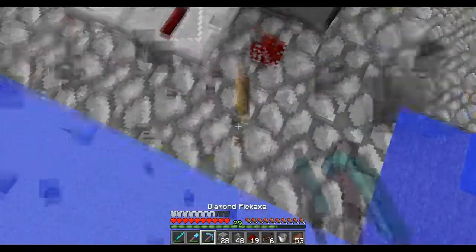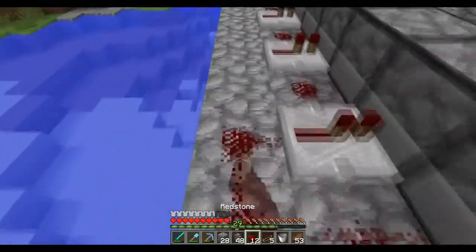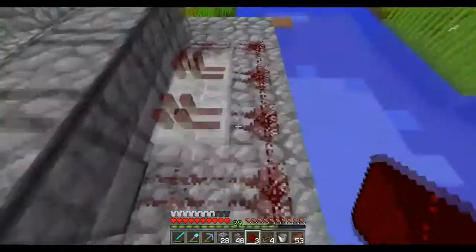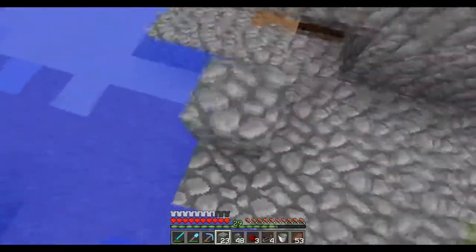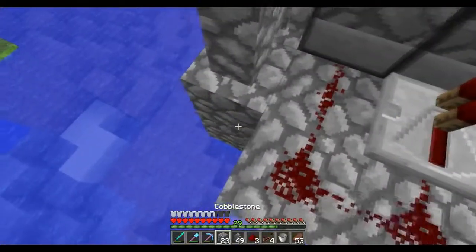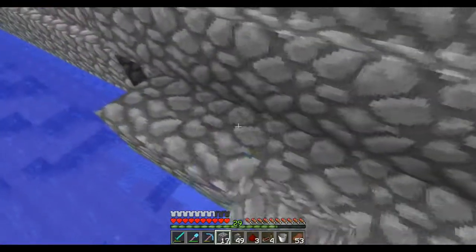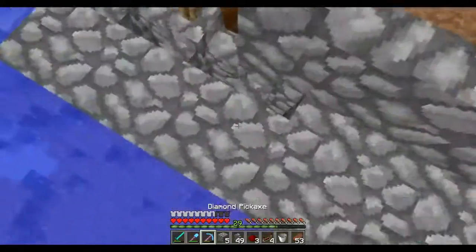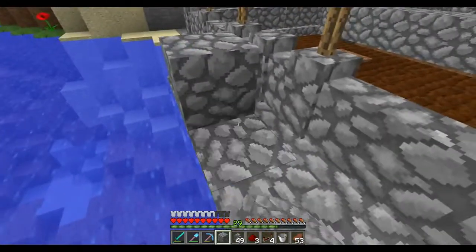There we go, that should be good. Let's mine this lever and then we're going to connect all these like so. This is actually perfect — I can extend the signal even further without the signal getting too short. So all these should be able to dispense at the same exact time. Oh my god, this is actually going a lot better than I expected. Now all I have to do is line this up with a lever that goes all the way back — I actually want to make it on this side because that's the scenic side where I can see everything.